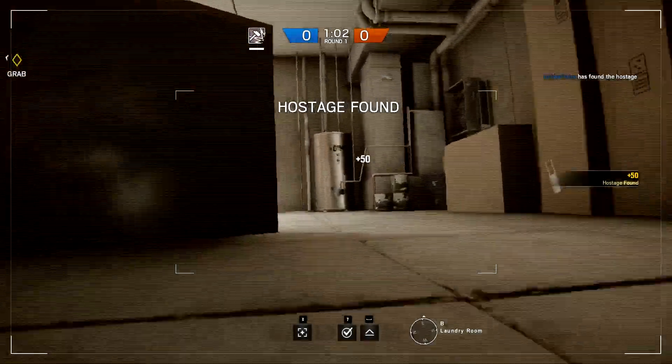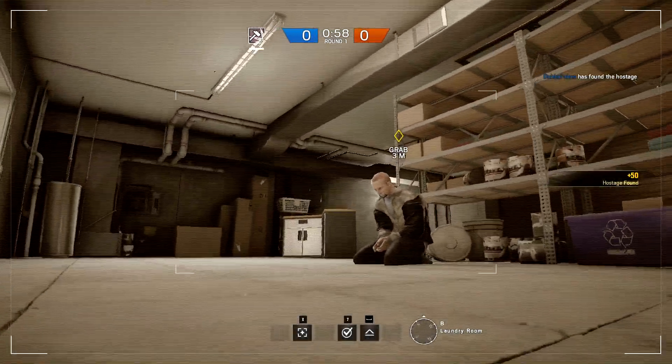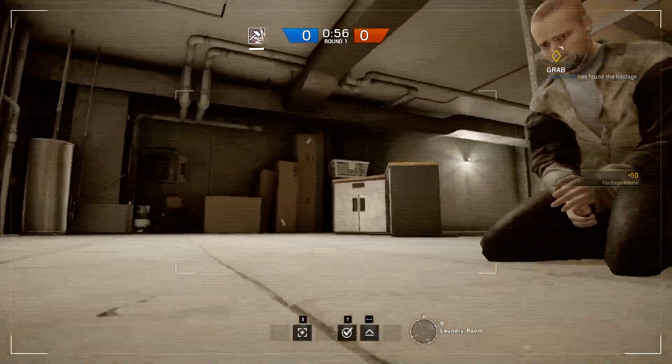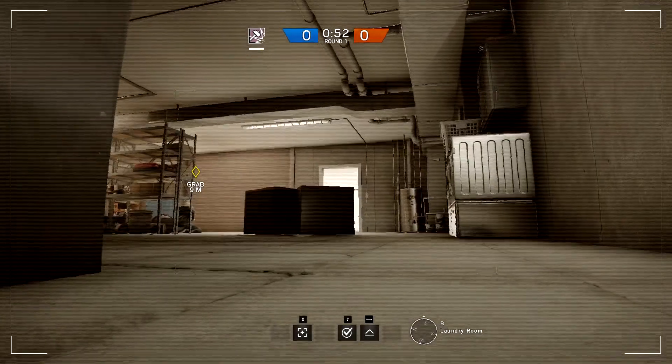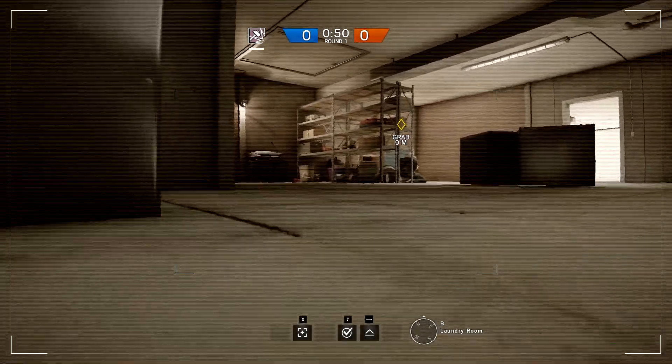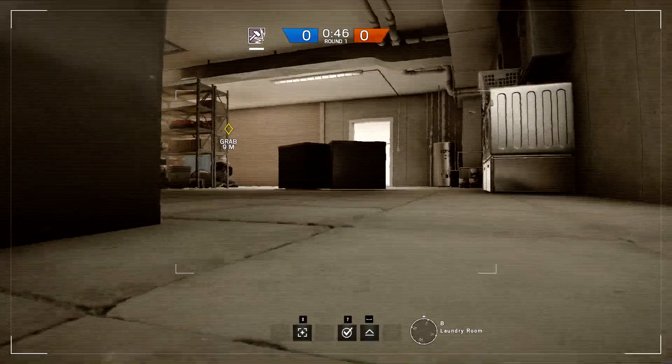Starting off the round, you get a short period of time where you send in a drone — you get to scout out the area, scout out the defense, see what they're doing, and see if you can find the objective. When you find the objective, it's going to throw a little marker above it and let the rest of your teammates know which room it is and where you're going to be aiming to attack.